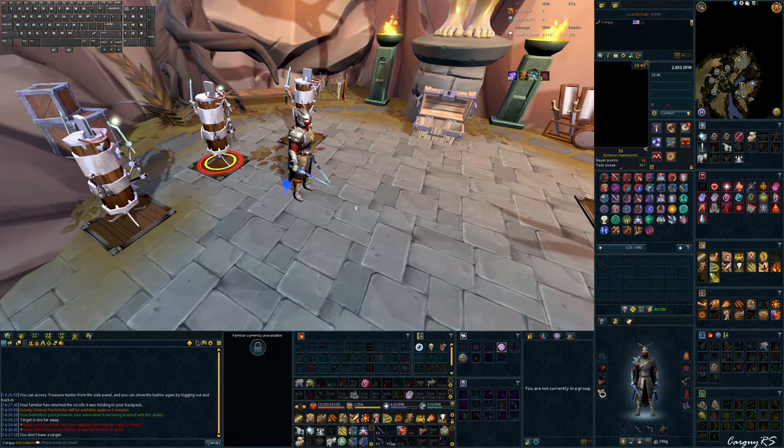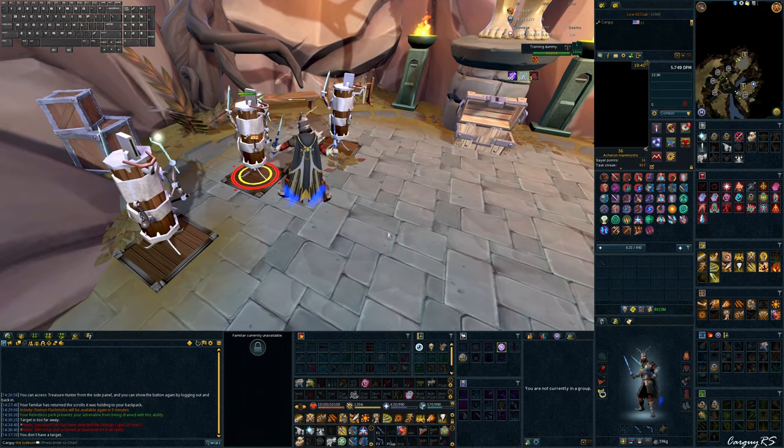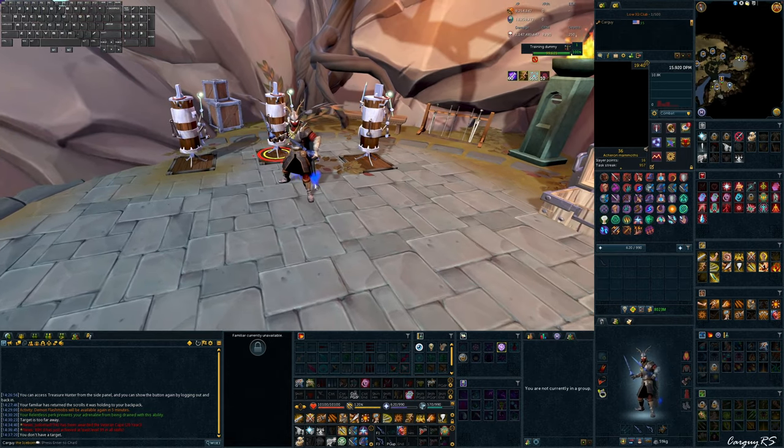Some of you might have played Old School back in the day, or played RuneScape back when it was old school, and you remember the auto attack system where you just click a target, and based on the gear you're wearing, that determines your damage and it automatically fires. As you can see, that system is still in place — there are still auto attacks. However, auto attacks are not the forefront of damage anymore, and they haven't been since EOC came out.